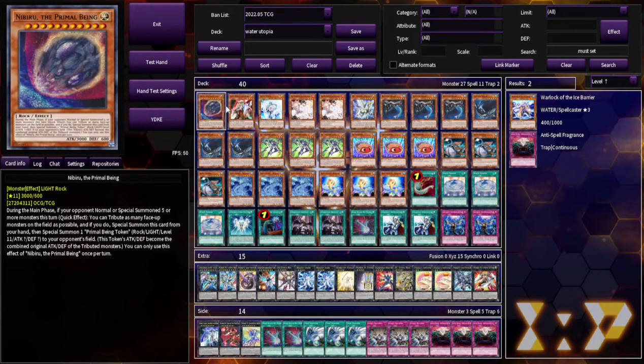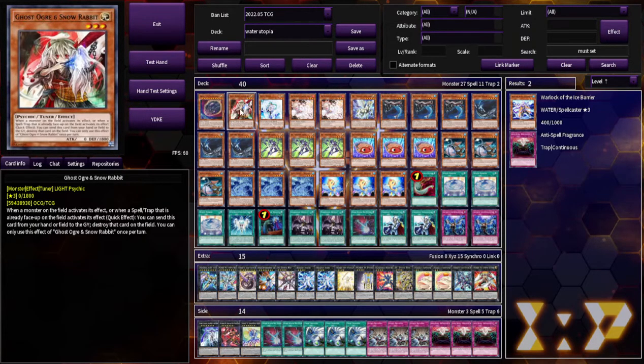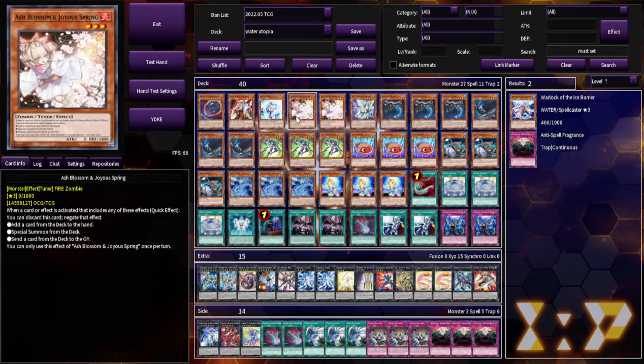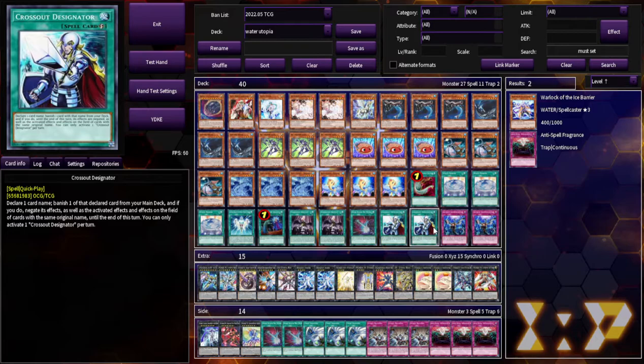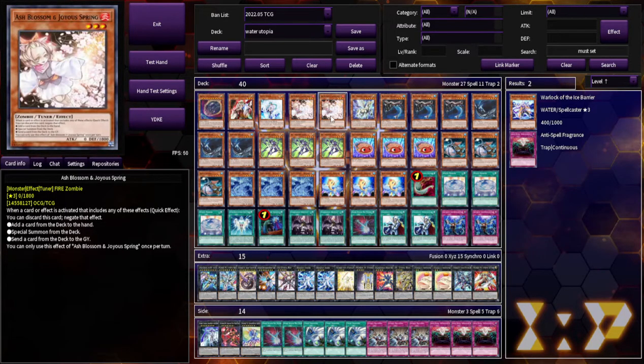I do run Crossout in this deck because you do lose really badly to hand traps — Nibiru, Ghost Ogre, Effect Veiler, a couple of Ash Blossoms. One of these could be Ghost Bell, but Ash is the most commonly used hand trap in the game, obviously. Along with Imperm. When you're losing to Crossout, you don't want to lose because you don't have another one in your deck. You want to be more prepared.